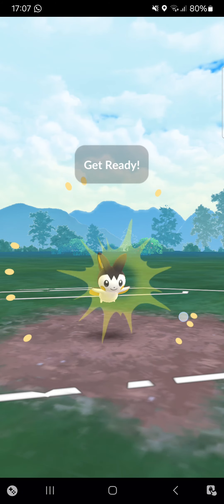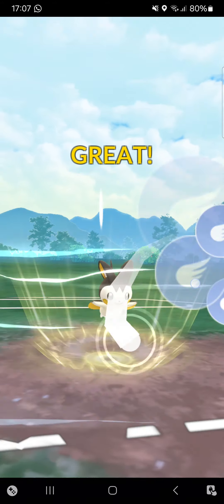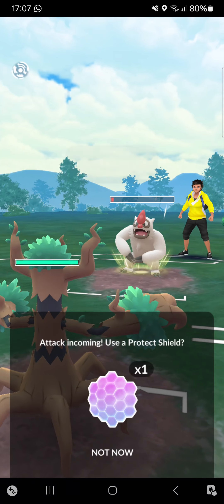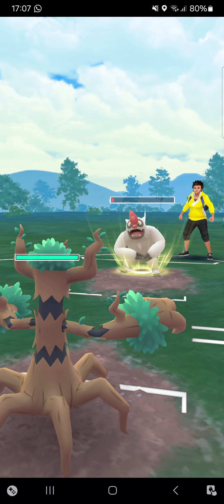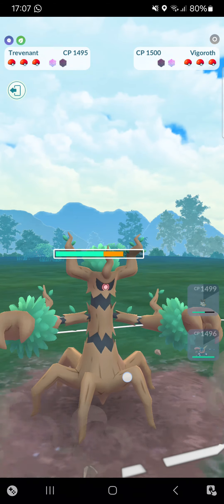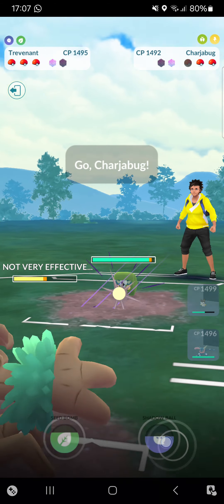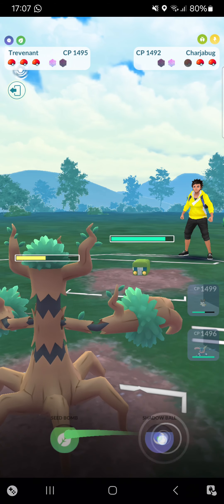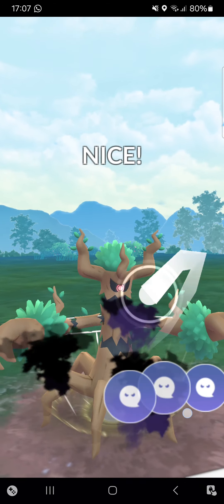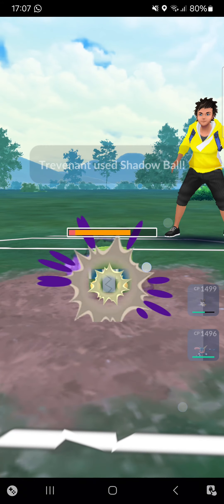Going for Acrobatics. Best option is to go for one Spark then switch straight into Trevenant, making a beautiful catch with Rock Slide. Opponent may go for a Fire type but I'm just Shadow Clawing down. Opponent goes into Chargebug — actually not the best Pokémon. We got a ton of lag there, but at least I made it to Shadow Ball.